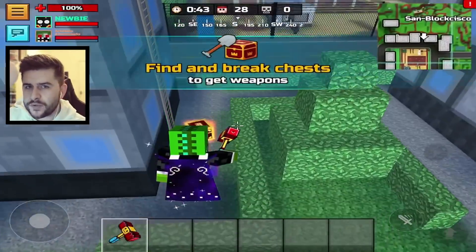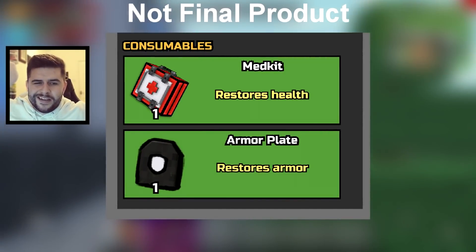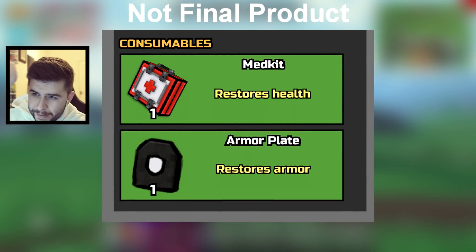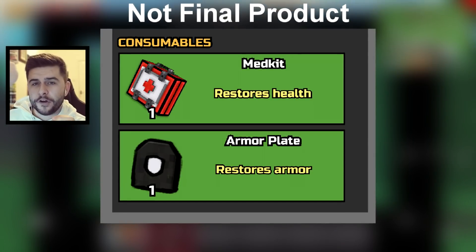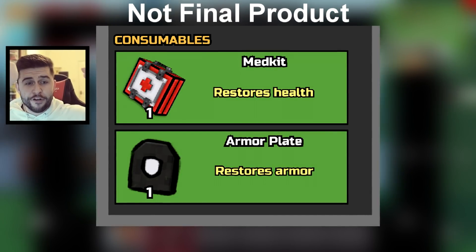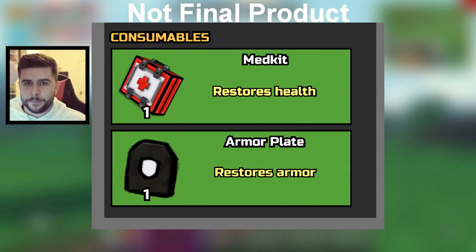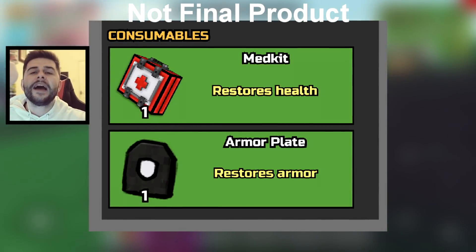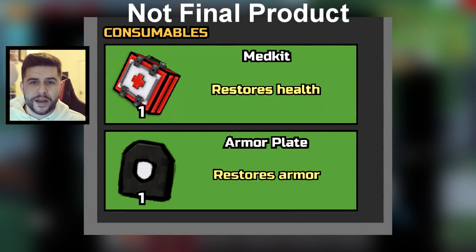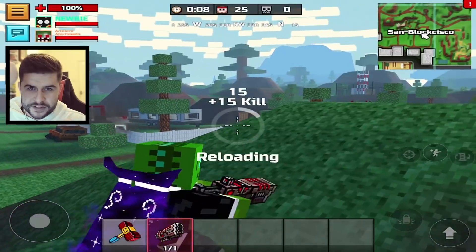Let's focus on the Battle Royale changes. There's a picture showing a med kit and armor plates. We've been told that in Battle Royale now, you can have up to 10 healing items in your inventory — five med kits and five armor plates. The best way to compare this is Call of Duty Warzone, where you can heal up anywhere, anytime if you are injured. It looks like Pixel Gun 3D is going to be doing something very similar.